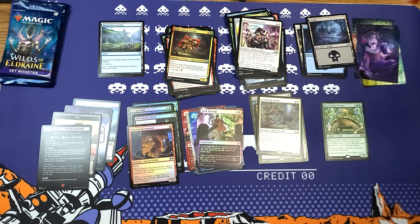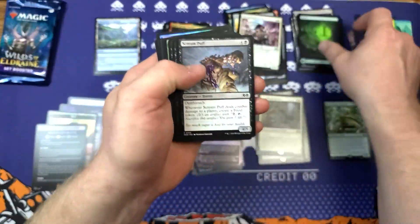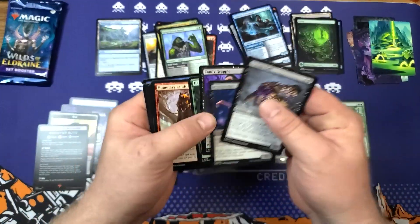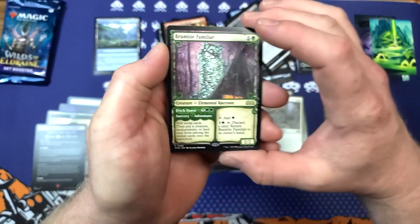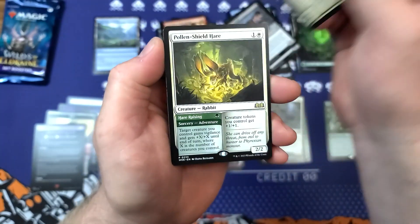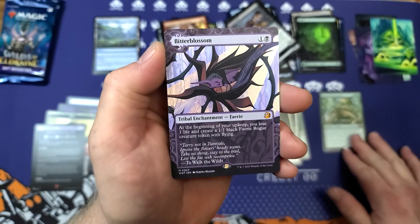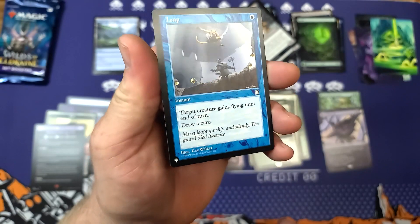All right, let's get serious. We got one mythic — let's get one really good one. Come on USA set boosters, let's do this America! Oh no, these piles — we'll just fix it later. Oh, Bramble Familiar — the artwork on this is so good. Double tab on the rares here. We got the Pollen Shade, Pollen Shield there.